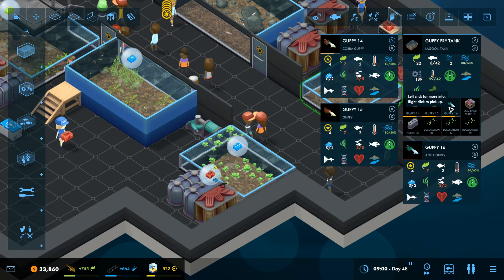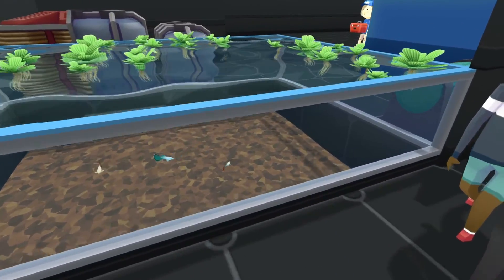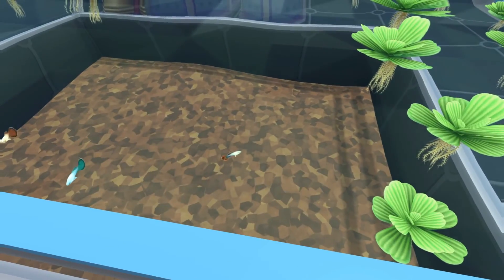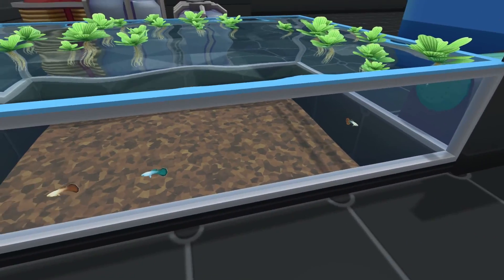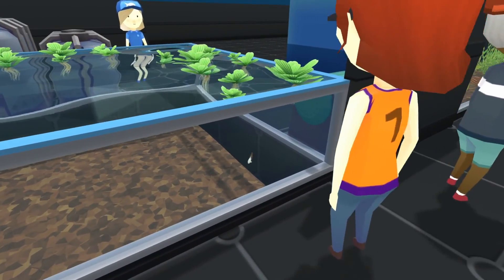From this set of eggs we got three guppies: our first new pattern — the cobra guppy — plus an aqua guppy and a regular guppy. Going into first-person mode, you can see the little cobra guppy. That pattern will also come in lots of different colors, and you can imagine how many combinations you can create between all the different patterns and colors.